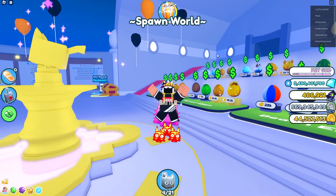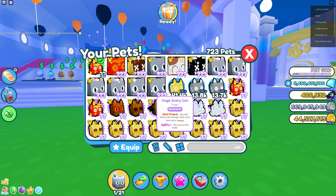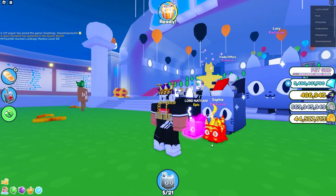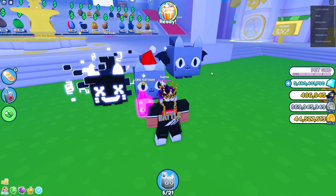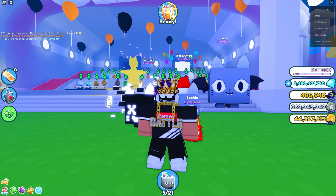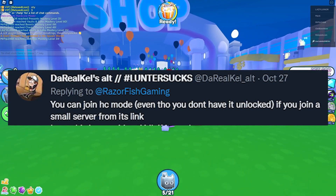Next myth: every Pet Sim X cat has the same mouth except the pogcat. I unequipped everything and compared — festive cat, inferno cat, huge hacked cat, huge scary cat, and pogcat. The huge festive and inferno have the same mouth, but huge hacked cat has a different mouth, huge scary cat has different teeth, and pogcat has the coolest unique mouth. So that's cap — multiple cats have different mouths.